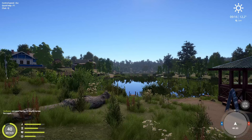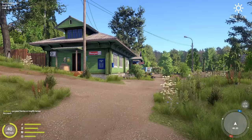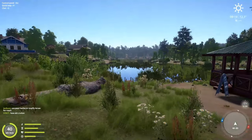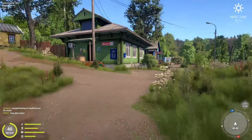Today we're looking at all the unique and interesting locations on every map you might not know about. We'll start with Mosquito Lake.